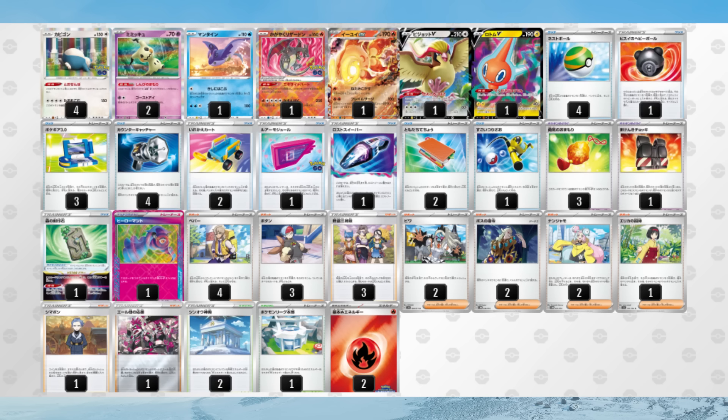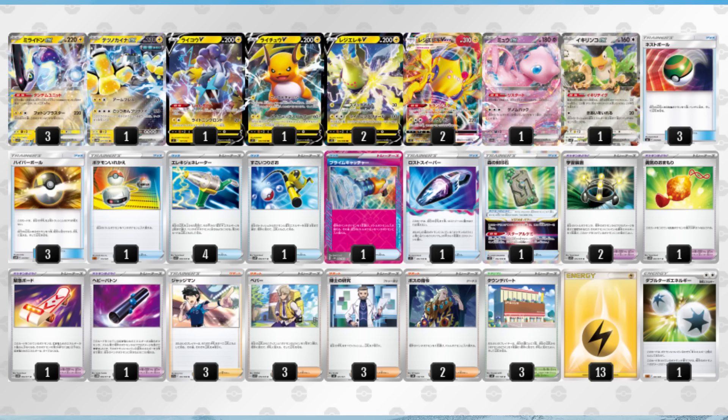Snorlax is probably the deck in this group you should be the most afraid of. Miss Fortune Sisters mills items from your deck, Airy mills items from your hand, and Mantine's attack is the Echoing Horn replacement. If you were thinking about unsleeving your Minior, think again. And finally, the deck that has probably fallen the most — Miradon EX. I feel like this is an anomaly and it'll do better over here, but the losses of Flaaffy and Peony seem to have affected it quite a bit. Japanese players have resorted to running Regieleki VMAX to boost damage, with the rest of the strategy being the same: hit as much energy off of Electric Generator and hit hard and fast.